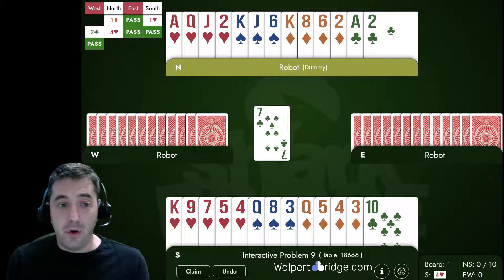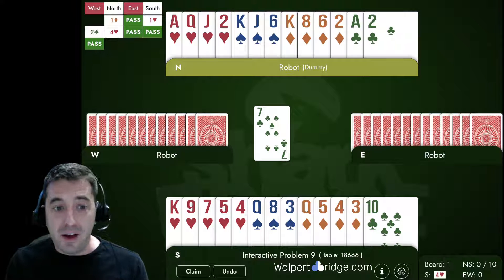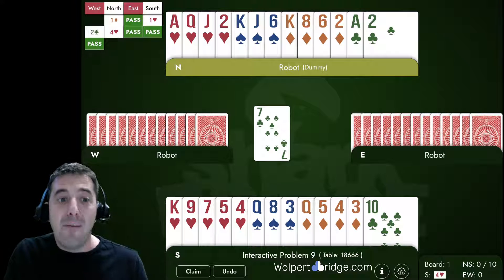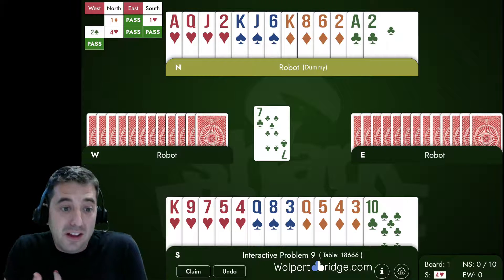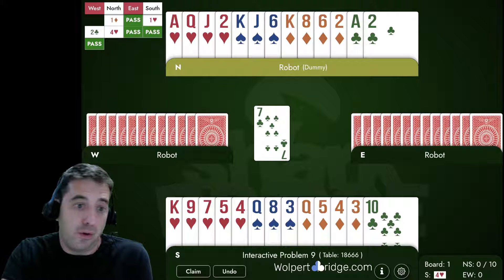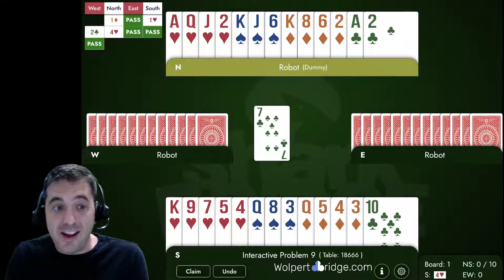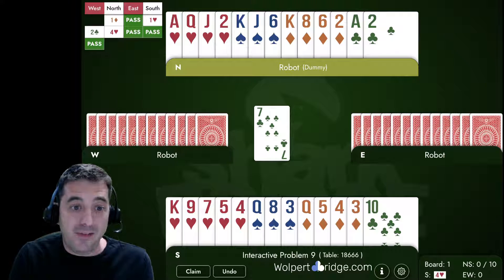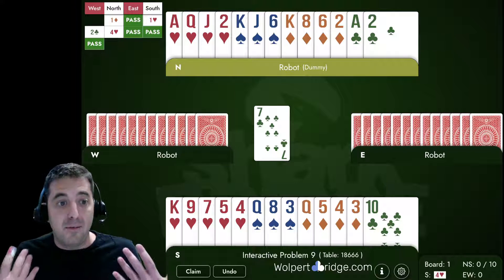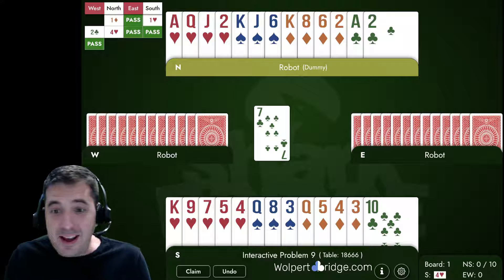On the surface, this hand seems like a pretty basic play problem. We have no club losers, no trump losers. We're going to have to bang out the ace of spades and lose a spade, and in the diamond suit, as long as they're breaking three-two, we're going to lose two diamonds. Maybe if we can find somebody with ace-doubleton of diamonds, we can lead up towards the king. If West has ace-doubleton, they'll play low, we win the king, and then play low next time letting West win the ace.